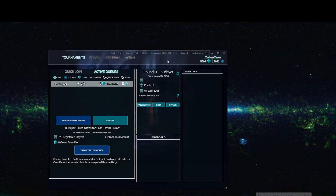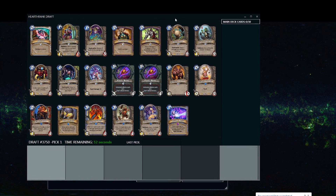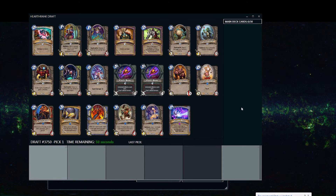We're going to go ahead and join a draft here and it's going to start up. The first thing you'll notice is that each pack starts with 20 cards. We'll have about 60 seconds to pick our first card. Each pack is going to be a randomly selected mix of class cards and neutrals.